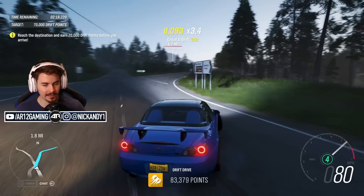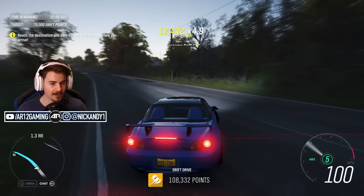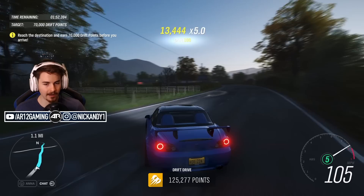Oh my god, look at my wing shaking - that's gotta be new. I've never seen a wing shake like that, even in Forza 7. It's having a complete freakout right now. This wing is not enjoying this drive. Also, this drift course sucks - it's just a straight line, I'm just having to go left and right. This is not real drifting - could have given me some proper corners.